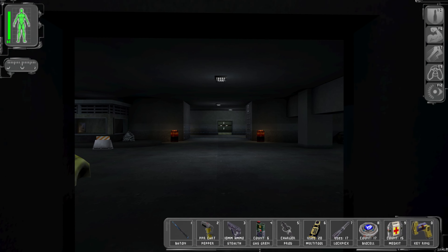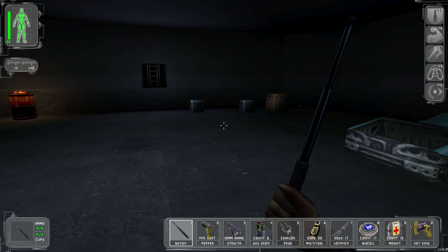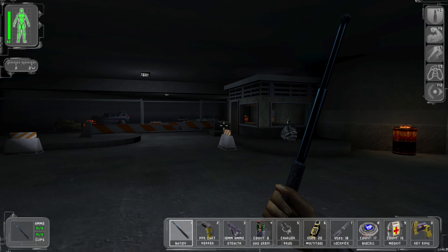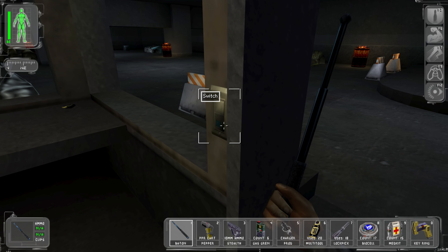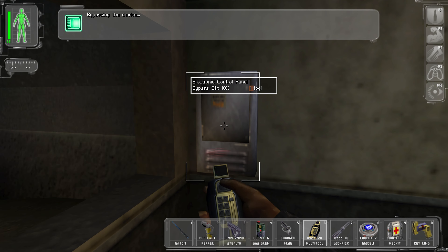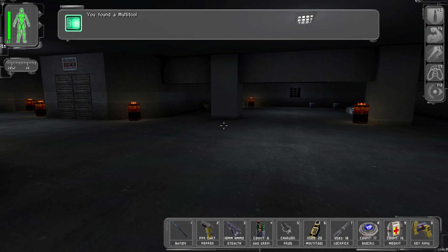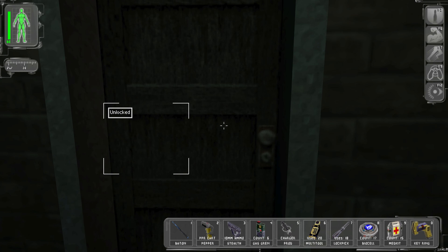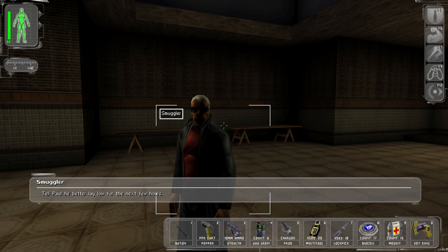Down we go on the elevator. He's put his damn booby trap back up. At least he put some more crates out here. We only need one multi-tool so we'll use it and pick up the one sitting right there. Disable his security and walk on through.